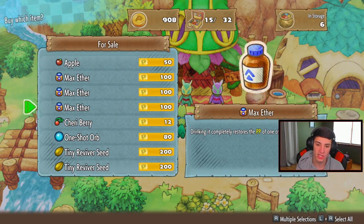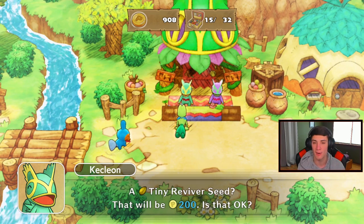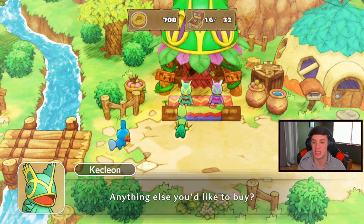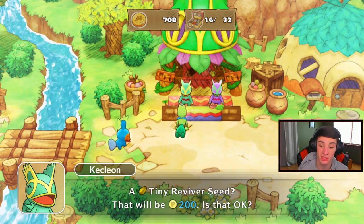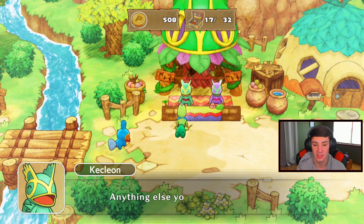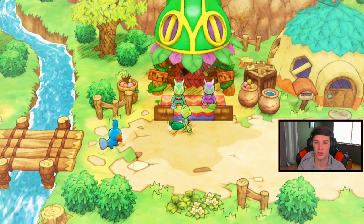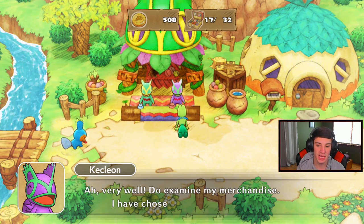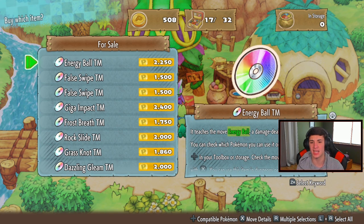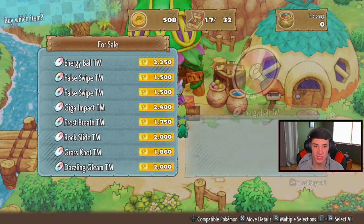Let's see what the Kalkion shop has for us. Oh double Tiny Reviver Seeds - I'm gonna stack up on these. I'm going to buy some and see if they have any TMs in stock. I don't have enough cash for TMs, I'd have to go to the bank, but might as well check. We got Energy Ball! It teaches the move Energy Ball, a damage-dealing special move. That's a very good move.